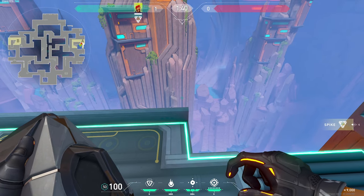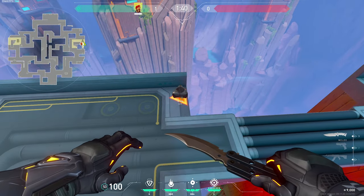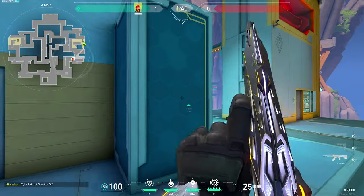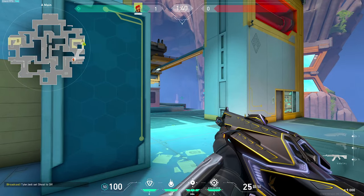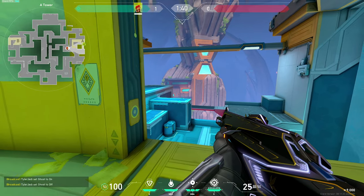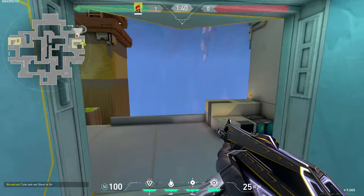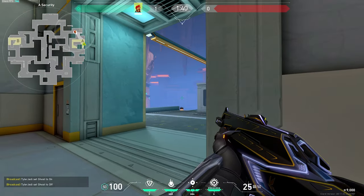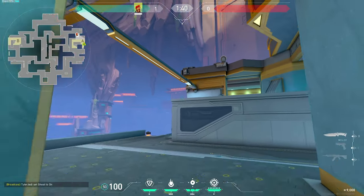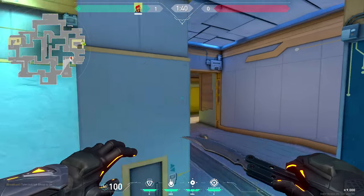Here's that third spot I mentioned earlier, which I think is a god plant. Why? Because you can fight it from main, you can fight it from heaven — you'll just see his head here — and you can even fight it from CT. It just opens up a lot of angles that the enemy will have to check in order to defuse that bomb.